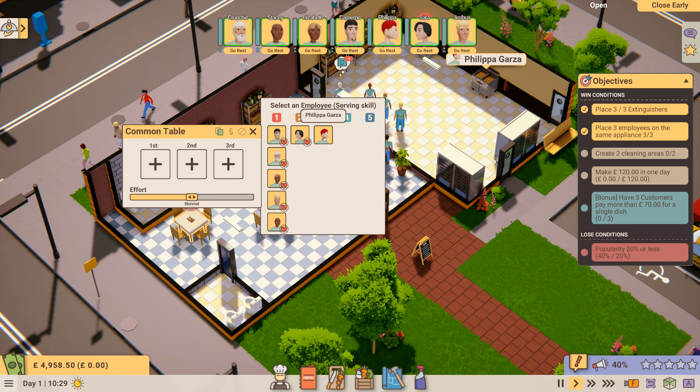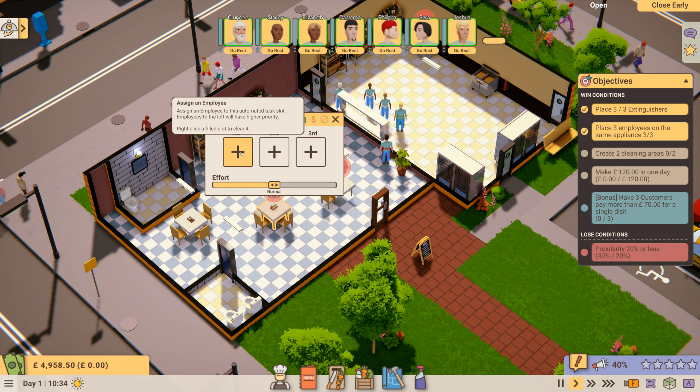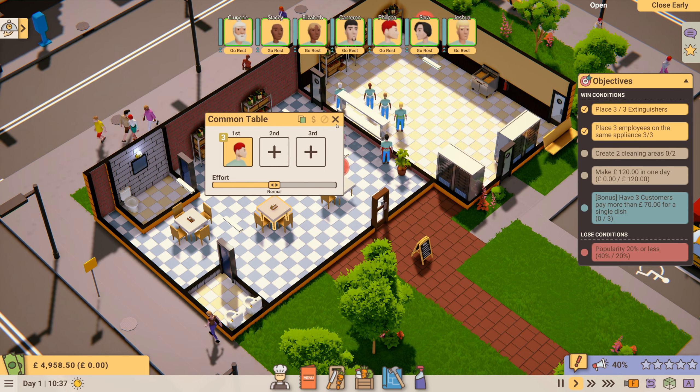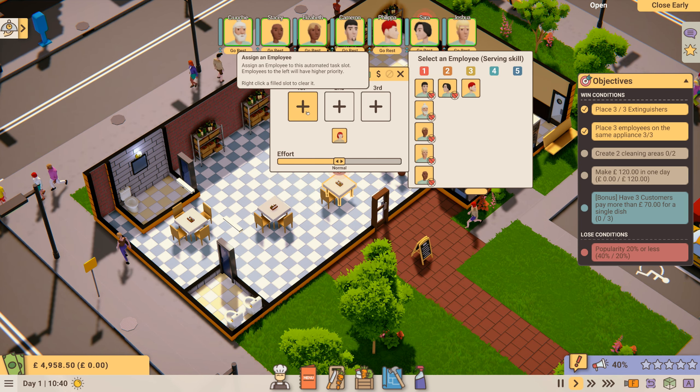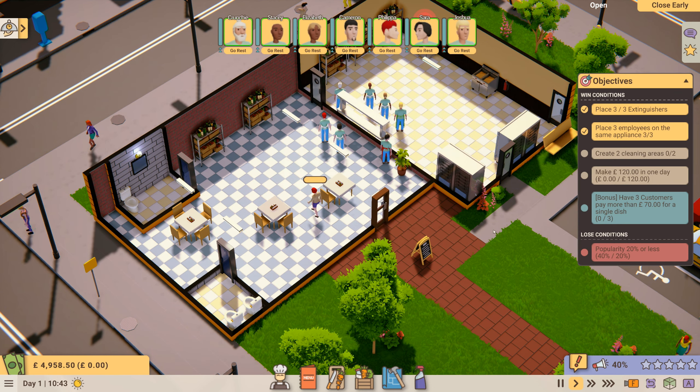We're going to select Philippa Garza for working on the tables. Everybody hates doing it — that's no good. We've got people who hate working on the tables, so let's just put Philippa on all of them since she likes it so much.